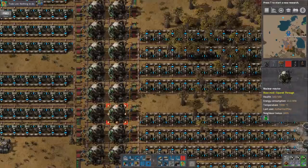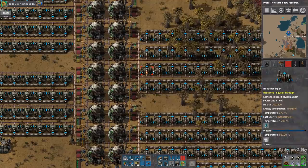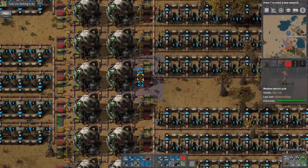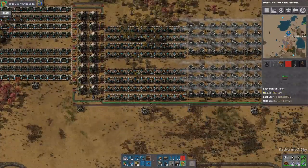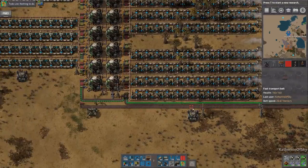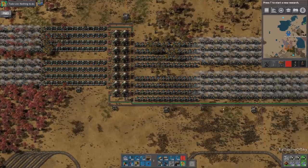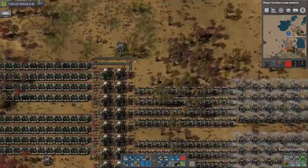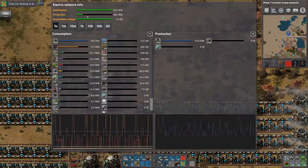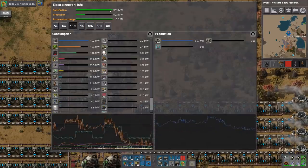At the moment I'm not terribly worried because we're producing enough electricity, so this is not an issue. A couple of people have said in comments that I should have an extra bank of either accumulators or steam tanks, and then extra engines or turbines to take advantage of that and smooth out the power spikes. You can see how it's jumping up and down, and sometimes before we increased power it was jumping past our capacity to make power.